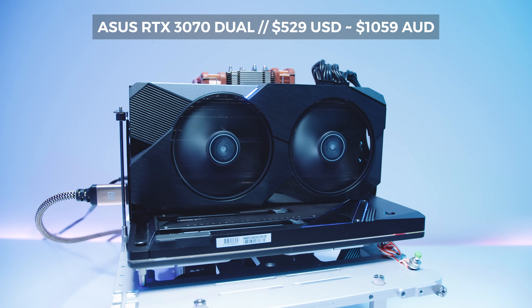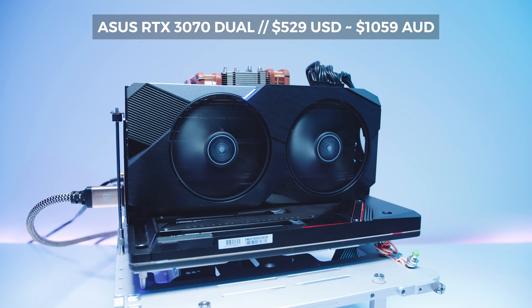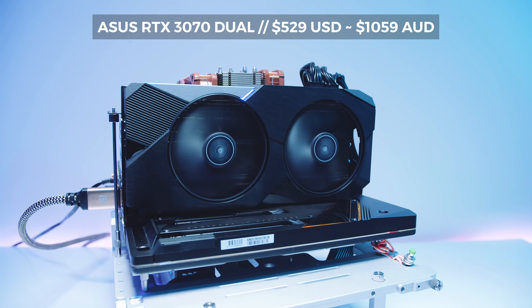As far as the pricing, the ASUS RTX 3070 Dual is going for around $529 or around $1,059 Australian dollars at the time of filming. Can I just go completely off script here for a second? We are getting absolutely reamed with the prices here with these 30 series cards. The Founders is $809 and this one is almost $200 more — it's ridiculous. Why is this happening? It's too expensive in Australia. And obviously these cards are sold out absolutely everywhere anyway, so being able to get one is a whole different story.